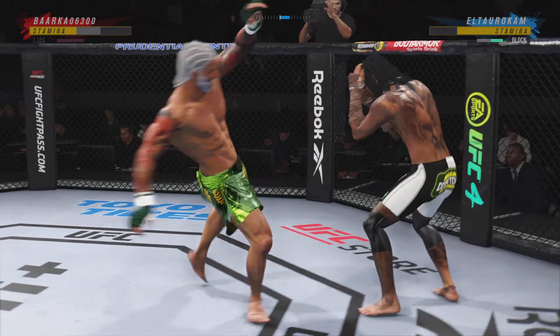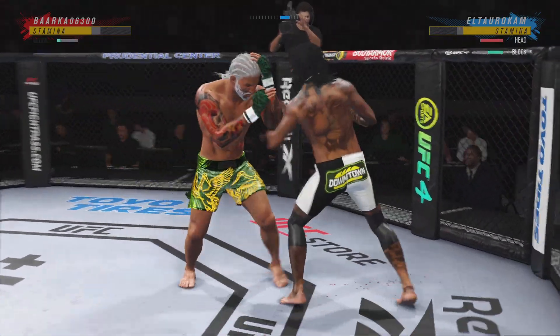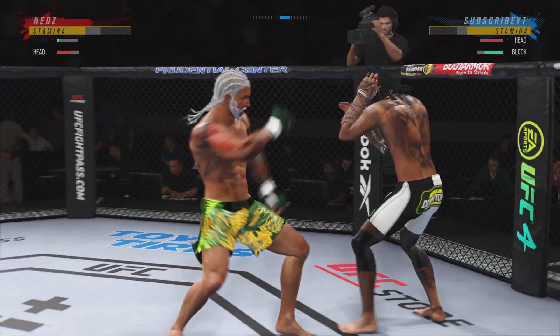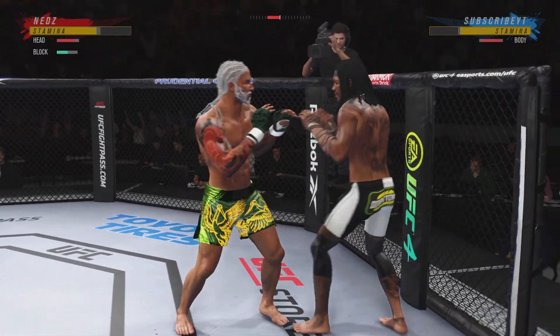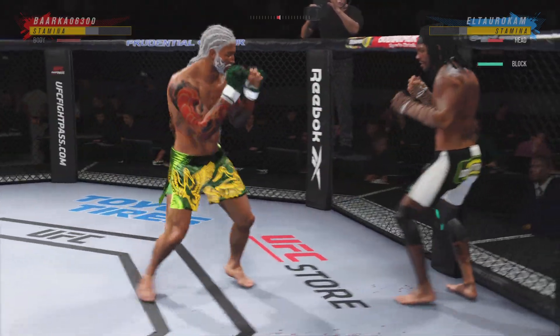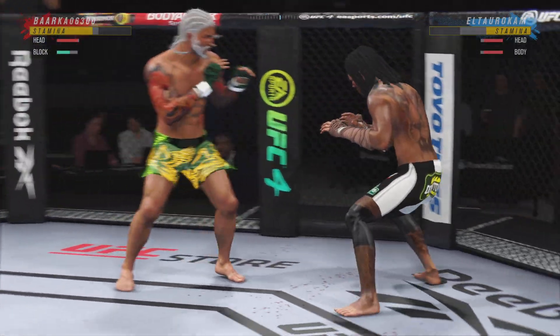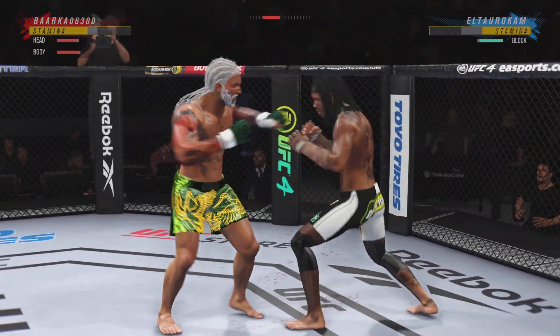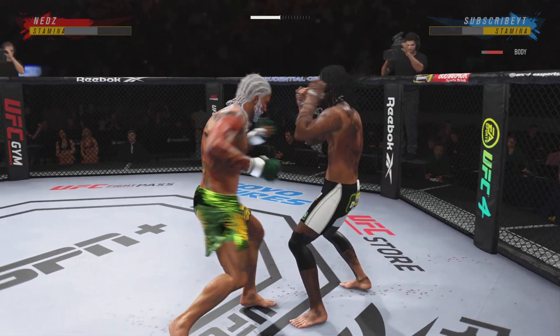You can really limit the mobility of your opponent with those leg kicks. Nice one-two there. Starting to do some really significant damage to the body here. Another strike lands — big, powerful punch lands. Now we get back. Hard shots landing on both sides here.